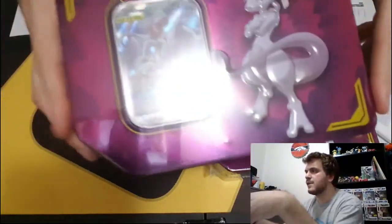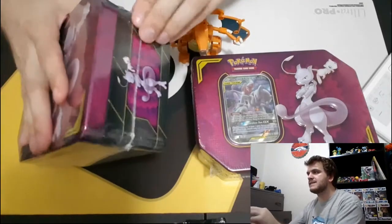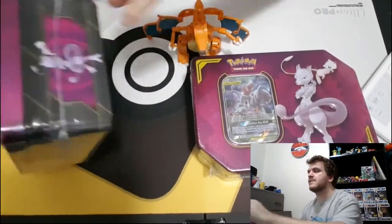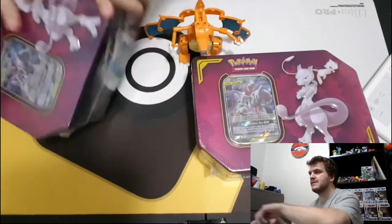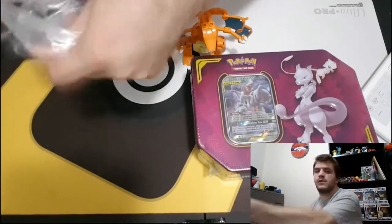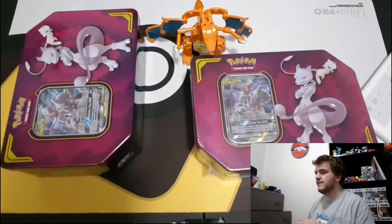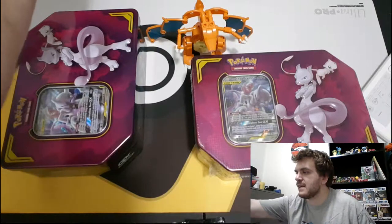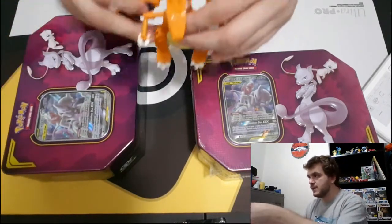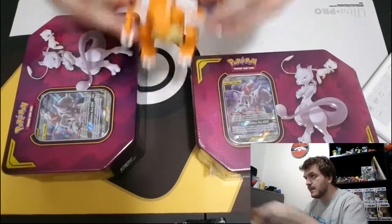We're going to have some fun opening them together. It's been a fun weekend of Hidden Fates and partnership tins and Poké Balls — a bunch of different products. Hopefully you got everything you wanted, or save your money for later. If you want the Hidden Fates tins, those may be a little hard to get later, and the Mewtwo tins too, but everything else should be affordable.